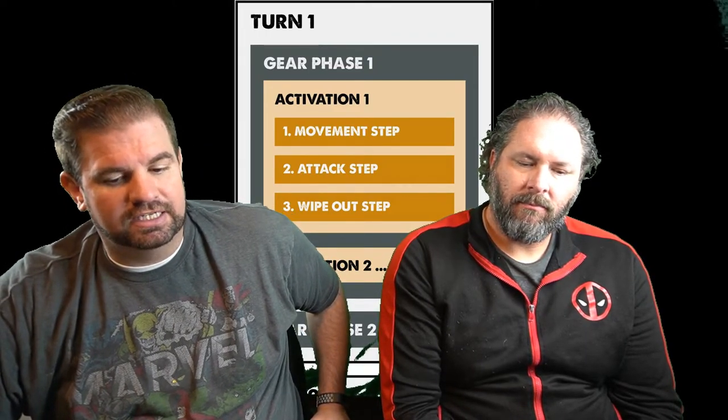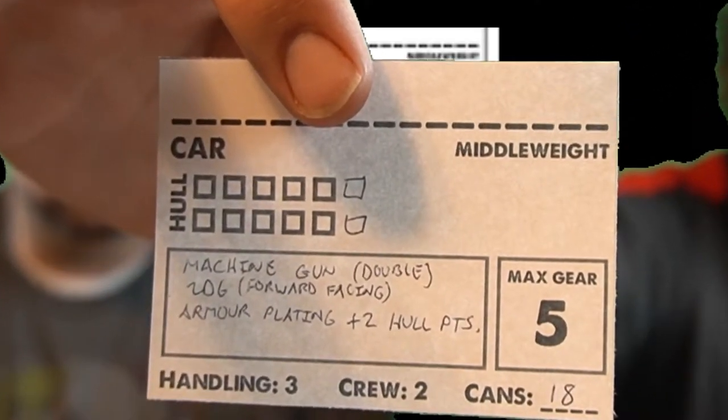When it's your turn to activate, you have different steps. First is your movement step, then you have the attack step, and then at the end of each activation there is a wipeout step. The movement step is where most of the action happens. The first thing you want to do is select a movement template, place it in front of your vehicle — butting the front of your vehicle up against the template and moving along the track just like a train. Next, find the handling on your card. You can see it is three, so you're going to take three dice. Depending on what you roll, you'll have different results you can use to your advantage — and often disadvantage.